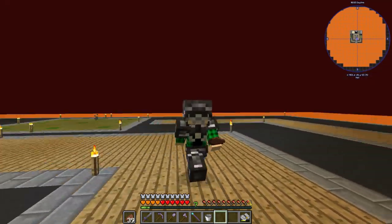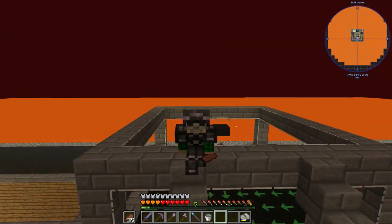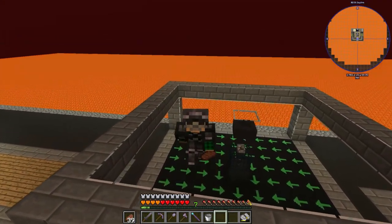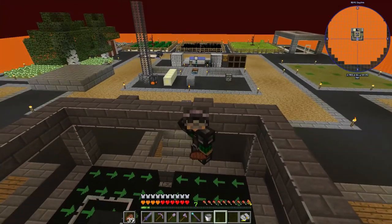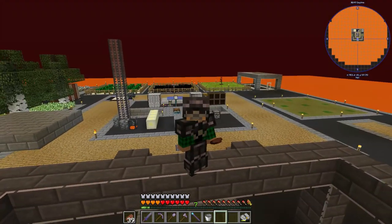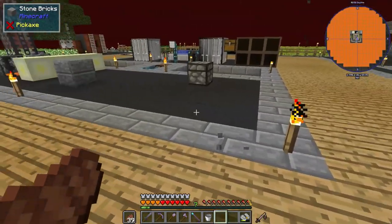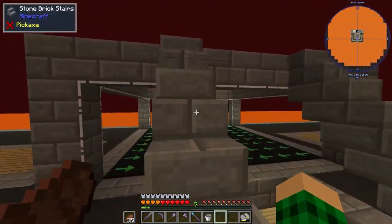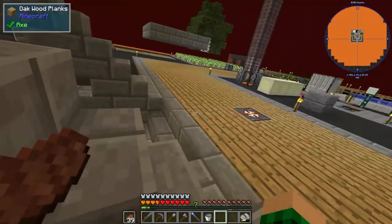Hello everybody and welcome back to another episode of VolcanoBlock. For today, I want to increase the capabilities of our summoner — making it bigger, adding more spawners inside so we can turn multiple of them on and off at the same time. I think it's time to raise up a platform above this middle part behind me, possibly with some ladders or staircases on the side. I need this to be better.